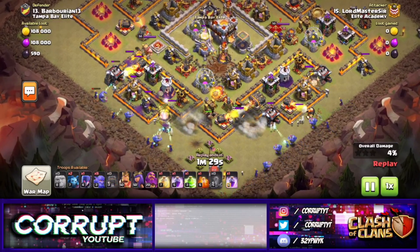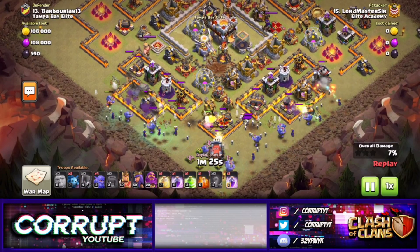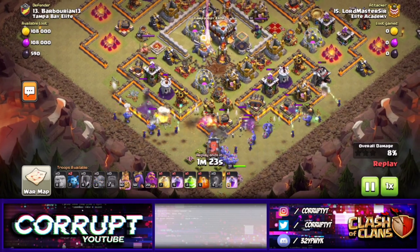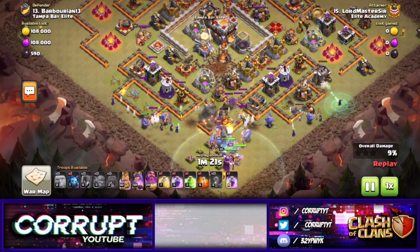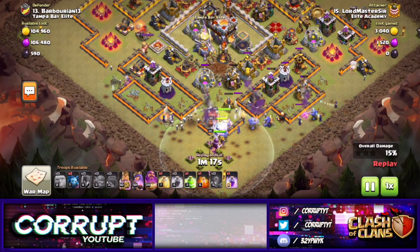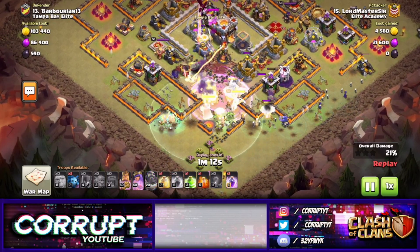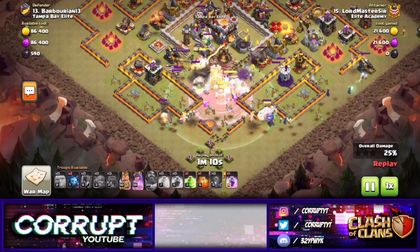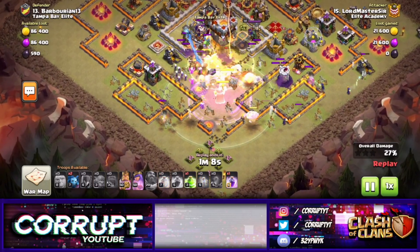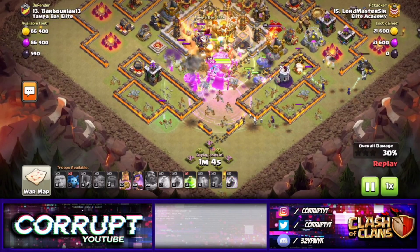Today, my friends, I'm going to be teaching you guys how to use Bow Witch at Town Hall 11. It is a viable attack strategy you can use right now at Town Hall 11, and it can work on ring-style bases. We've got two examples — one that's a ring base and one that isn't. But not just that, we're also going to be looking at my own Town Hall 13 Bow Witch attacks to see if it's viable there.